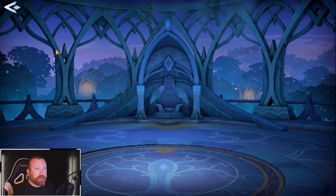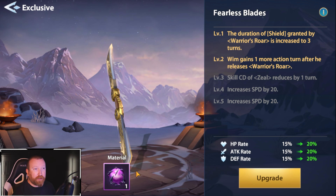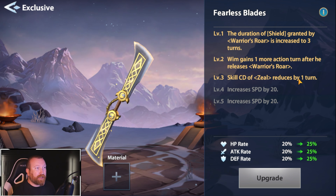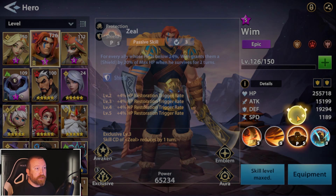Simply, all you have to do is go into the hero — like we have our Whim right here, we definitely want to use it on him. Plug it in there. It basically substitutes as a copy. Hit the upgrade button, and there you go. Now he has level 3 increased stats and his skill cooldown on Zeal is reduced by one turn, which is really, really cool.